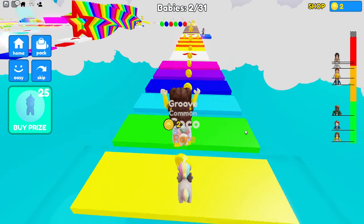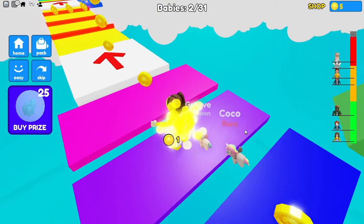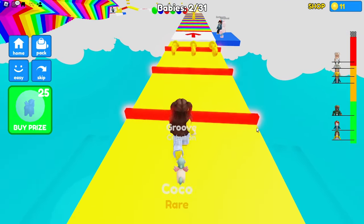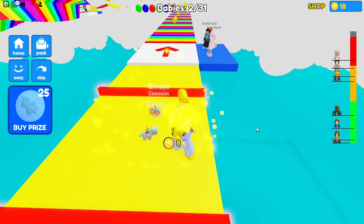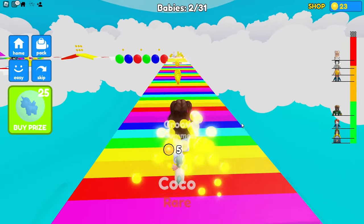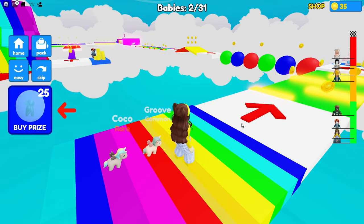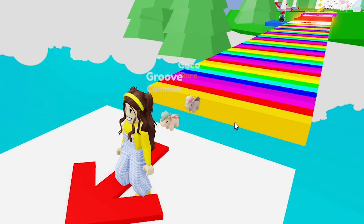First up is this colorful path! This is really easy! Look at all these coins — I better pick them up! You can use these coins to get unicorns from the gumball machine, so I need to collect all the coins I can! These baby unicorns are so cute! I want to find all 31 of them for their mom! Oh no! That was a close one! That path started disappearing after I stepped on it!